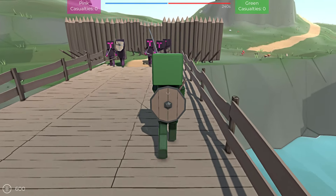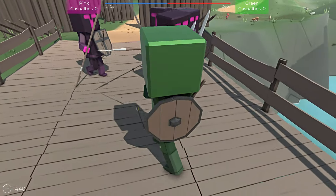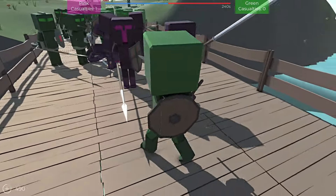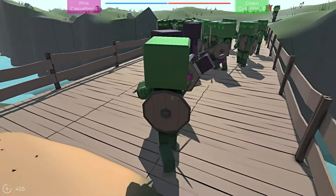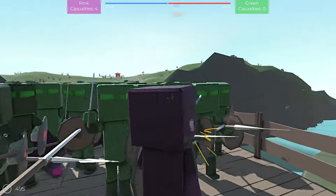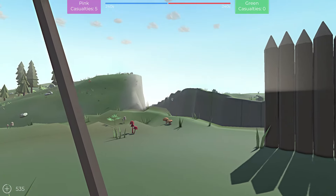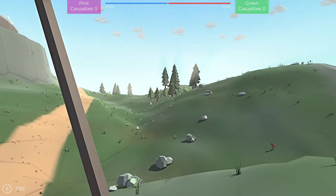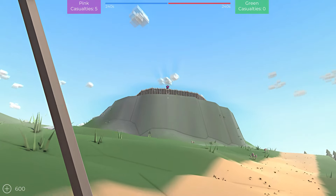Greens versus pinks this time around. I'd love to get into the lore of this honestly — mainly yellow, pink, and green seem to be the fighting factions. What do they each represent? I like to think the greens are the good guys because green good — that's how my simple brain works. Good kill! There's a hilltop we've got to go take with crossbowmen up there.